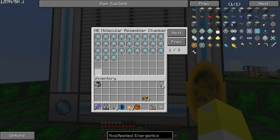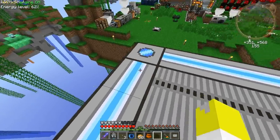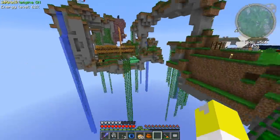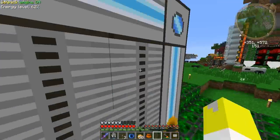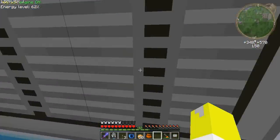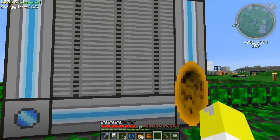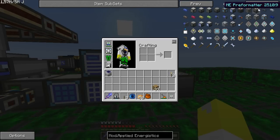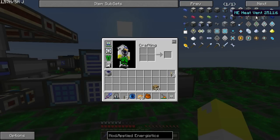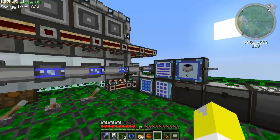Then you need to make one of these ME molecular assembler chambers. I've made a 5x5 because I had so many materials I thought it was worth it. Go watch the videos if you want to know how to build these because there are some different blocks inside that you need - the CPU core, the heat vents, the containment walls, and the CPU yeah. I've put a lot of different things in there to make it go really quick.